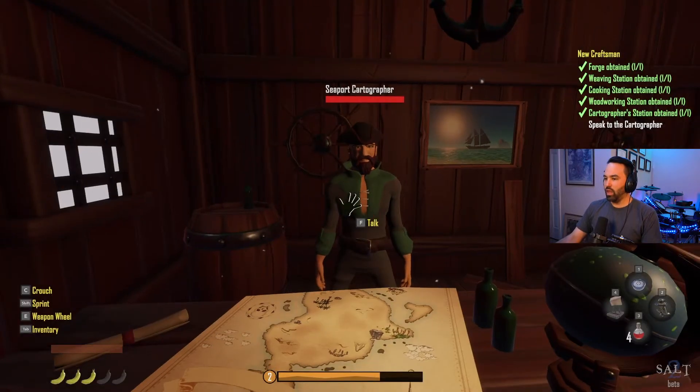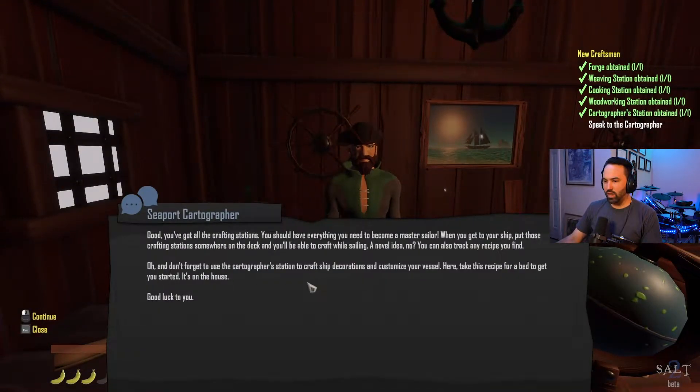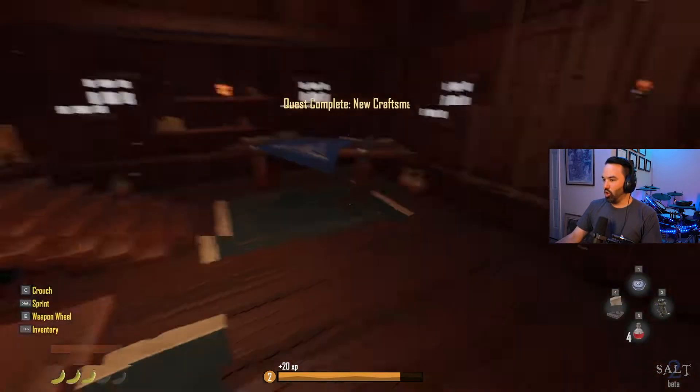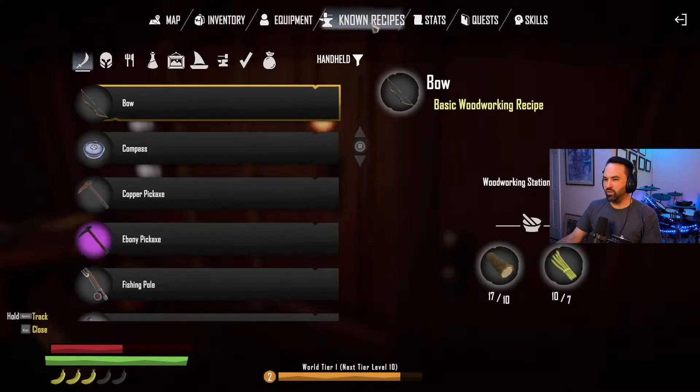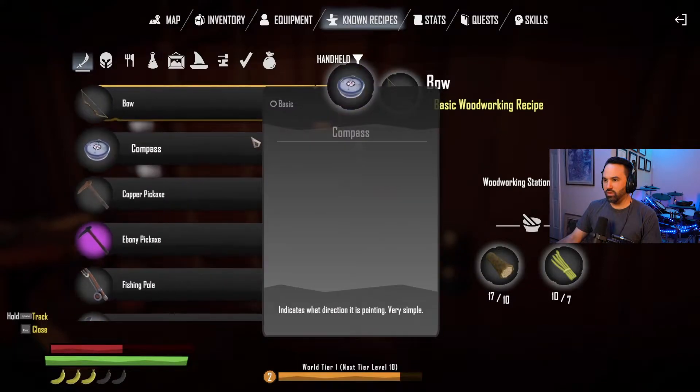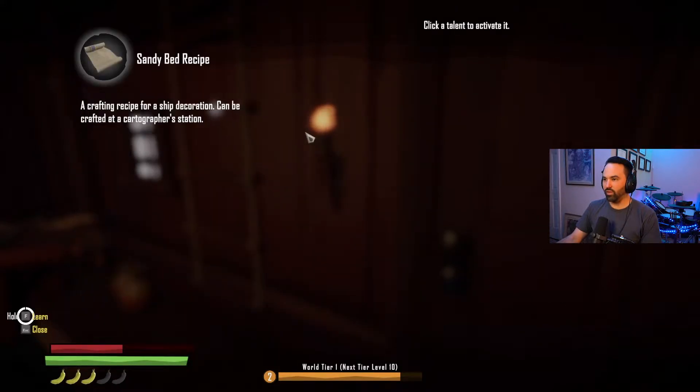The merchant confirms: now that I've got all the crafting stations I should have everything needed to become a master sailor. When I get on the ship I can put those crafting stations on deck and craft while sailing. He also reminds me to use the cartographer station to craft ship decorations and customize the vessel, and gives me a Sandy Bed recipe to get me started.